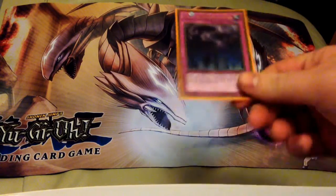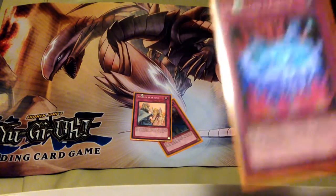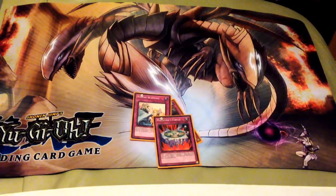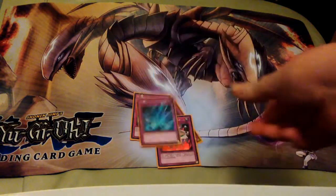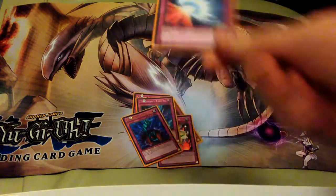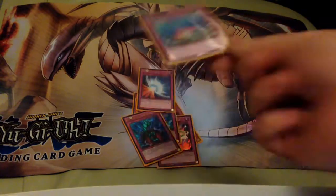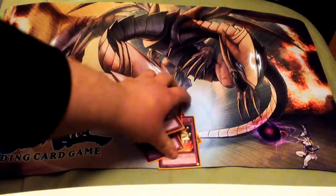Moving on to traps: I run one Call of the Haunted, one Solemn Warning, Magician's Circle which comes in handy so many times for me, one Torrential Tribute, one Bottomless Trap Hole, Mirror Force, and a Compulsory Evacuation Device. I love Compulsory so much — your opponent gets a big monster out, boom, get it off the field.